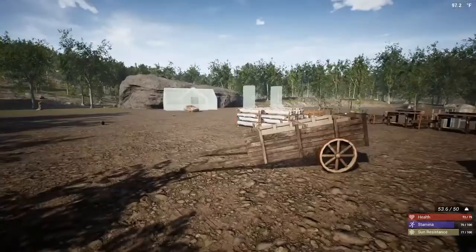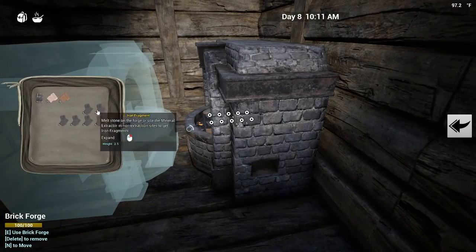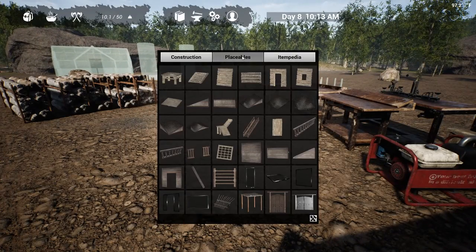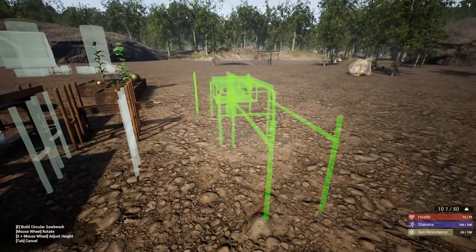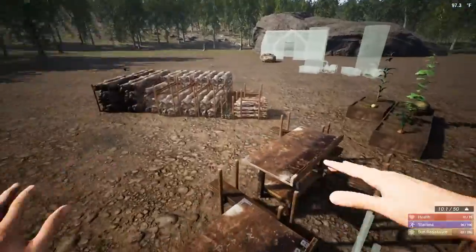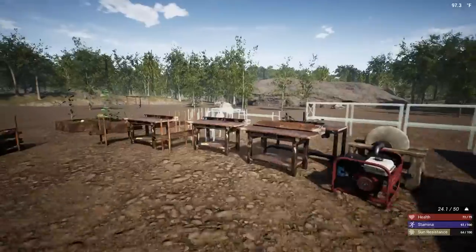Let's go ahead and just take all these — I lied. All right, let's load these up in there. I kind of want to bring you guys along on the building. We also need to make a circular saw bench, so we'll go ahead and place that right here for now.